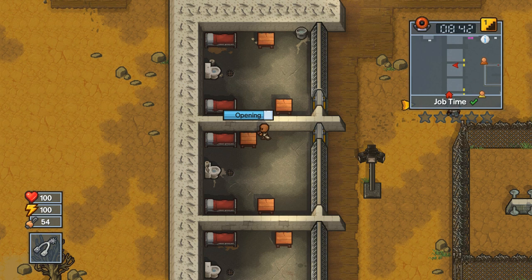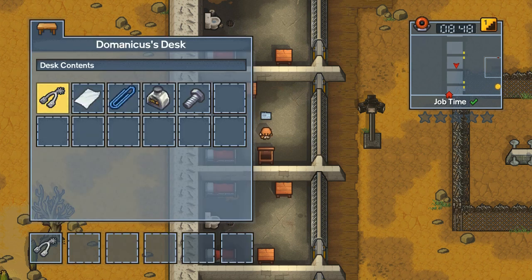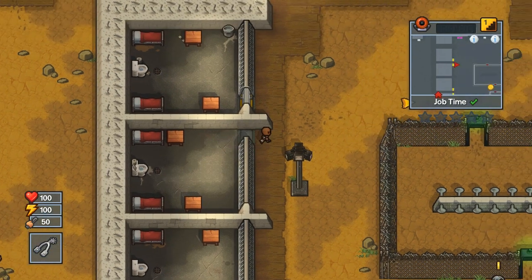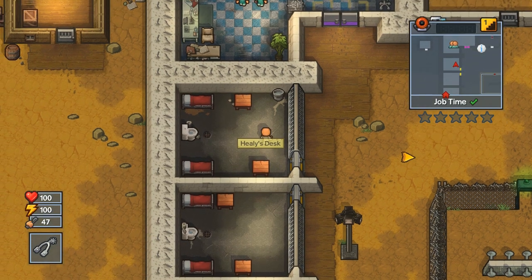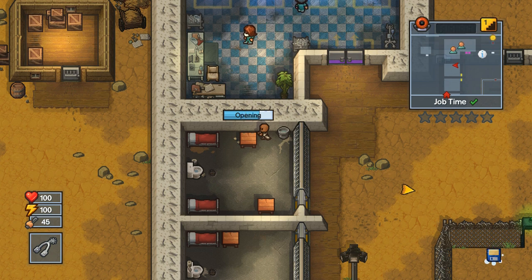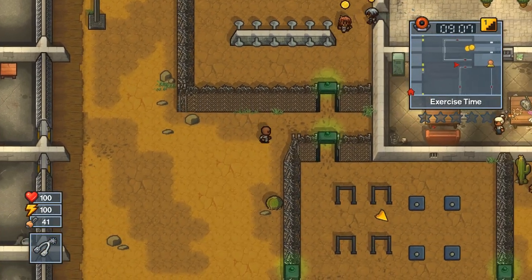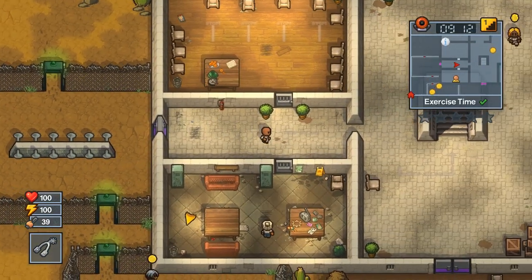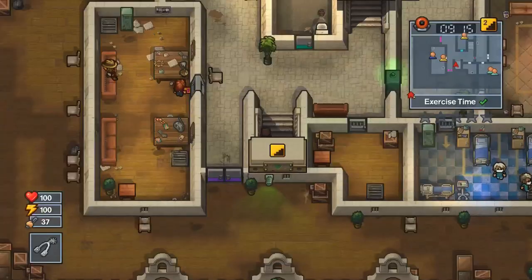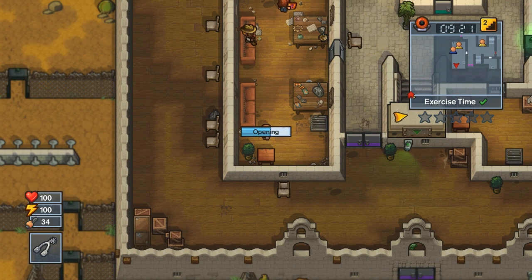Now all we need to do is find the duct tape, then build 60 intelligence — that's the longest part of this escape. If you manage to find two shovels in one desk, or a shovel in each of those desks, you don't need to craft anything and can do the escape right away. Doing about 10 runs, a single shovel appeared in either of those desks about 60% of the time, so most of the time you won't find two shovels.